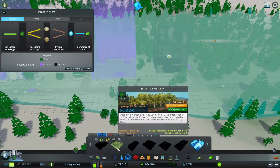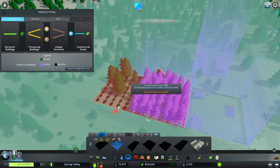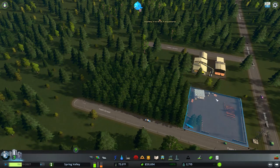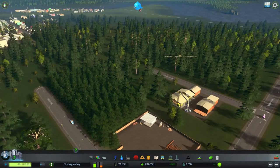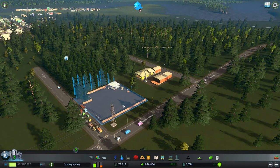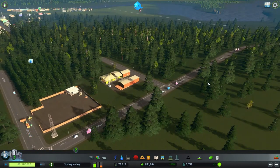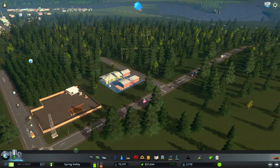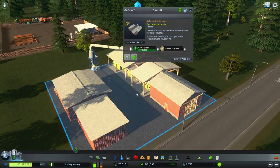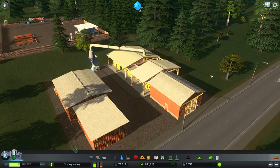Now we only have one tree farm, and those are $4,000 so we have enough to build another one. We're going to do that too — put it right next to the other one. Now we've got quite a forest area going. I'm thinking they're going to take the wood from there and put it over here. They don't have enough workers yet — it takes 46 workers. Oh my, that's a lot of workers.